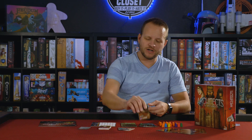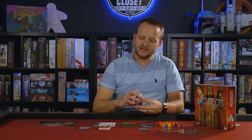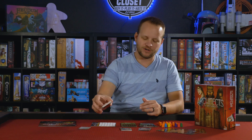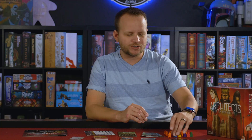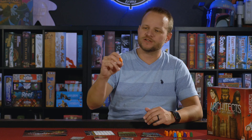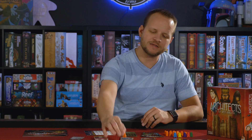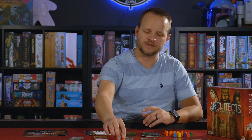You're going to get an overlay for the black market that kind of changes based on the expansion. You're going to get some new building cards. You're going to get new workers that you can hire, and then you get brand new craft cards. Kind of like in Viticulture how they have the grande worker, they introduce in this one an artisan worker.